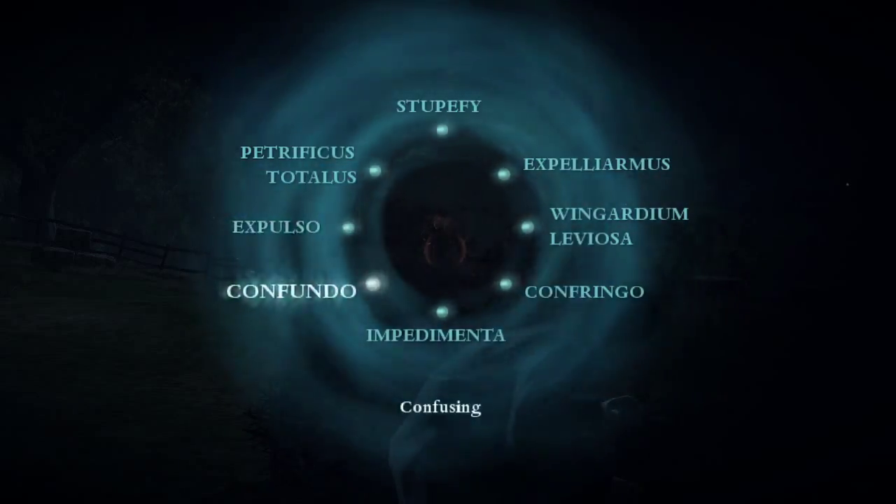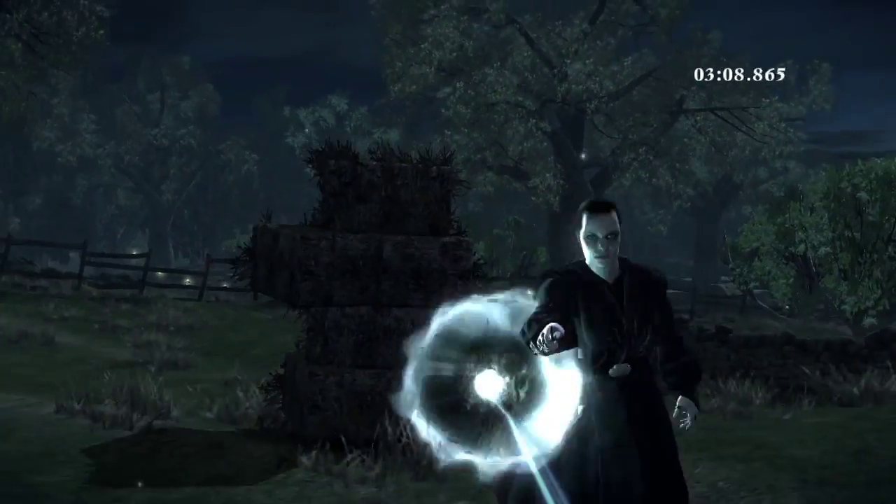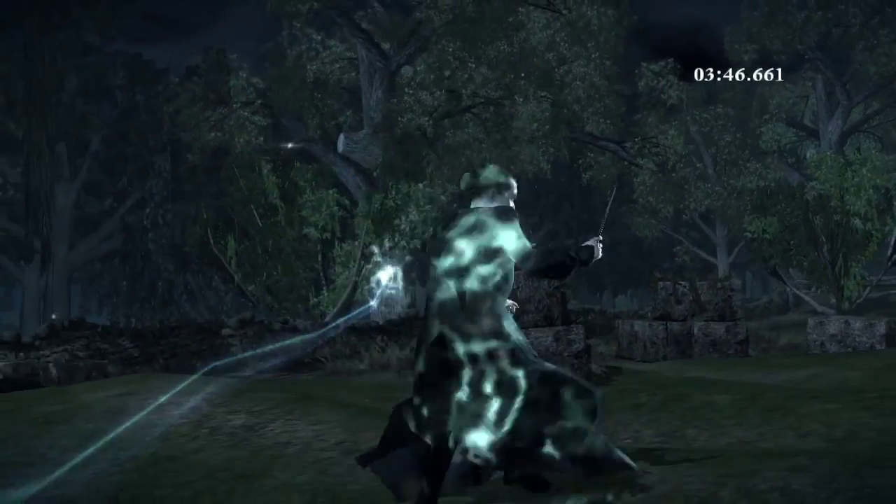By using Confundo, you can turn the most powerful enemies to your side and get them to fight the battle for you.